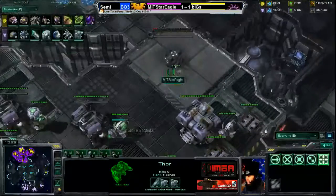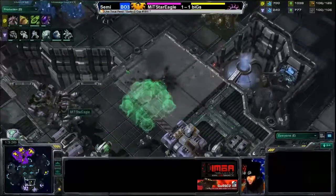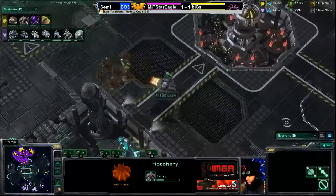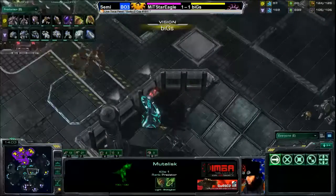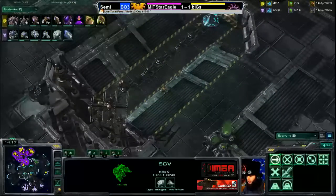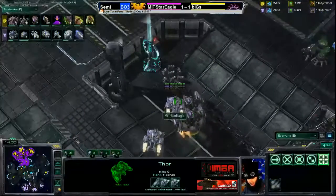These mutalisks try to poke in and there are a couple of thors - the answer to zerg air. A ninja expansion is going down from Biggs - not the safe third but right in the three o'clock position of Terminus SE, very close to Star Eagle. Biggs thinks Star Eagle won't scout there. Map awareness is in Biggs' favor: he holds all the Zelnaga watchtowers with zerglings and anything Star Eagle sends out to scout gets dealt with - a bit of a contain going on.